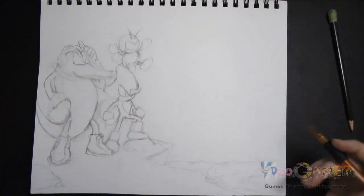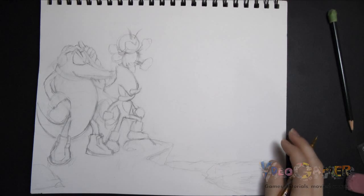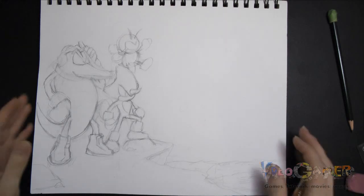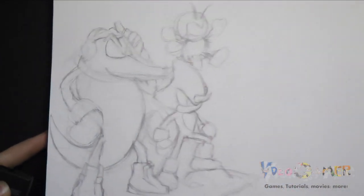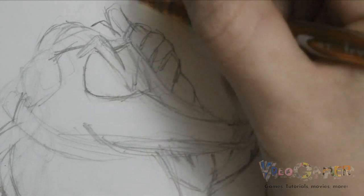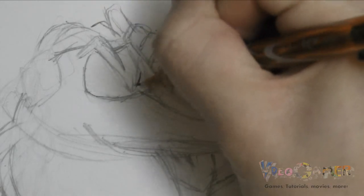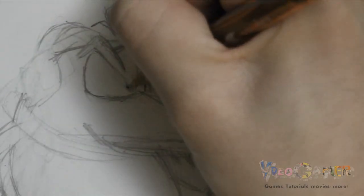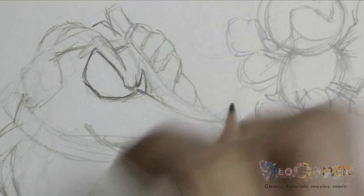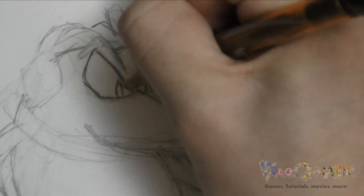I've gotten my sketch pretty much the way I want it. Now we're going to go in with a lead pencil and start detailing our characters. I'm going to first focus all my attention on Vector, because he is the one I'm most worried about, but he is also in the foreground. So let's get him right first. I like to first focus my attention on the face of whatever character I'm drawing, because the face is really what makes that character look like themselves. Particularly the eyes. Vector's eyes aren't angry per se, but they're kind of serious. He's still a really big goofball, but he tries to act cool. We want him looking down at the landscape that I'm going to put in later.